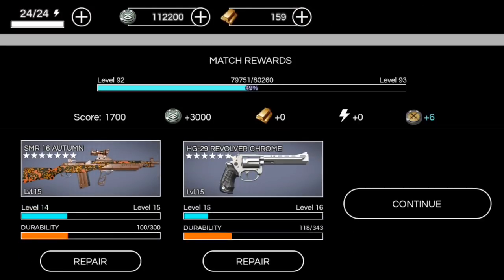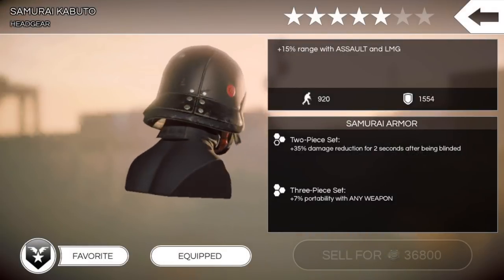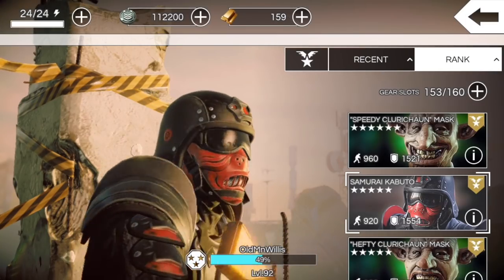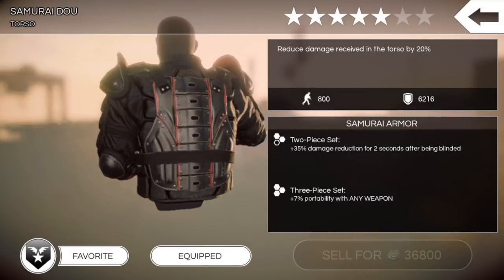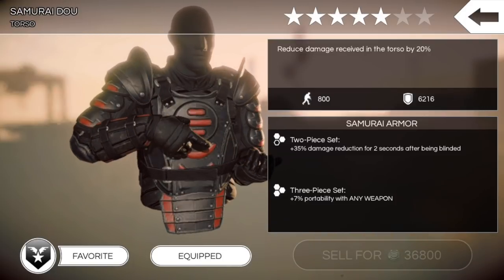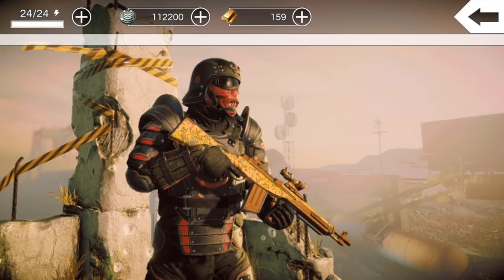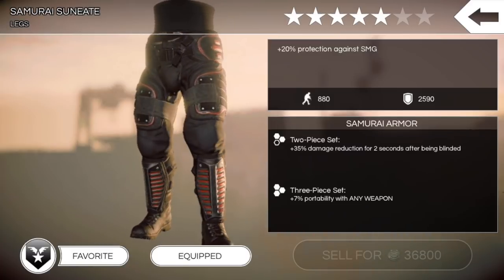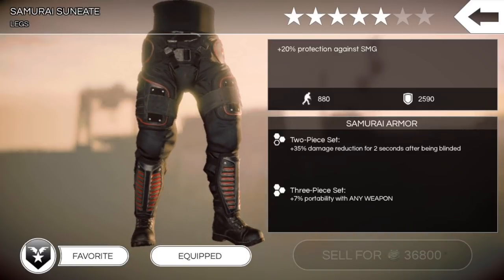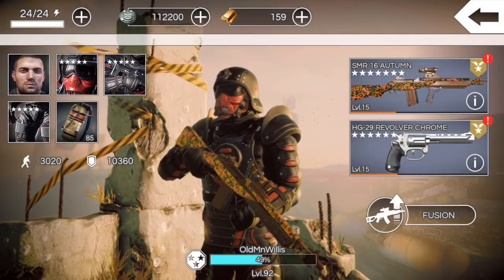To kind of sum it up at the end — would I recommend the 5-star Samurai gear set? Yeah, I could recommend it. I could get behind it and say it's decent enough. The 3-piece set is plus 7% portability — I think I had those numbers mixed up earlier. I could recommend it. There are plenty of other gear options out there that are just as good, if not better. But if it's the best gear you have for the moment, you can definitely compete with this 5-star Samurai gear. Your weapons make a huge difference as well — gear is just half the equation, weapons are the other half. Put them together and you can compete with the best of them. Just my thoughts on the 5-star Samurai gear.